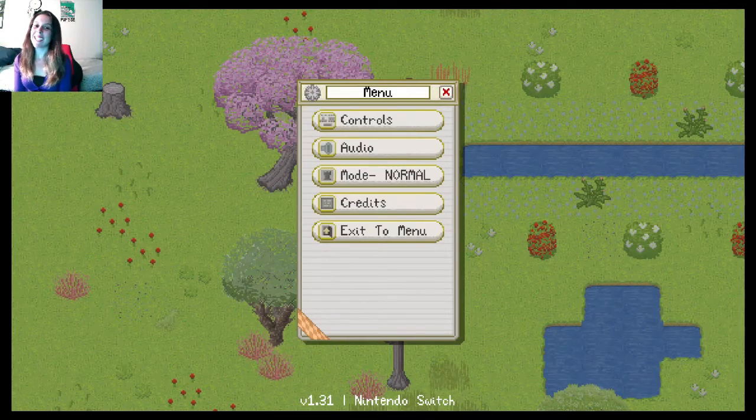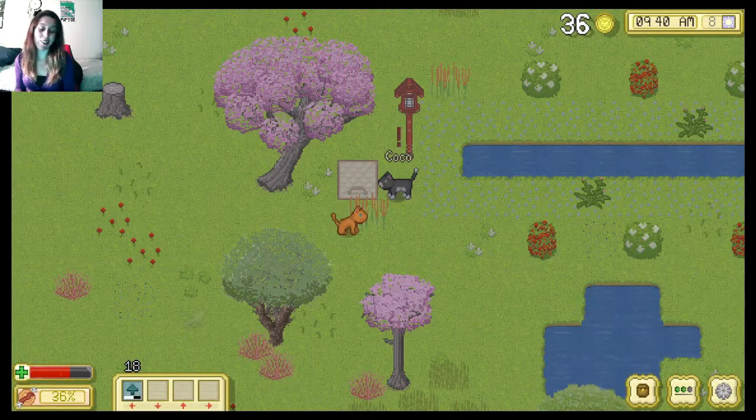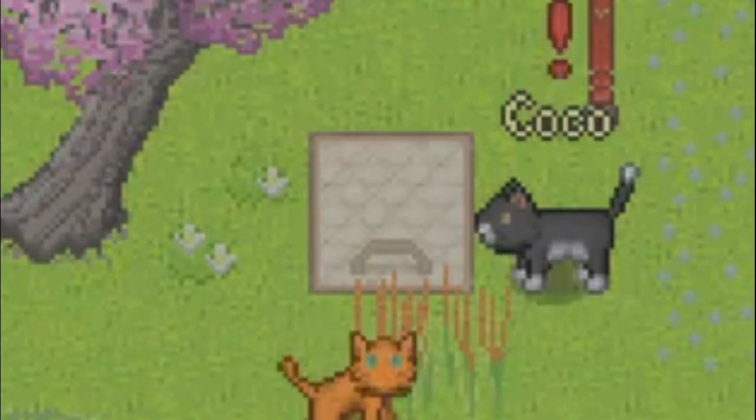Hey everybody, welcome back to Cattails. Last episode we ended right in front of this trap door and I kind of just left you hanging on a cliffhanger because I'm mean. Today we're going to figure out what is below that door. Let's go.